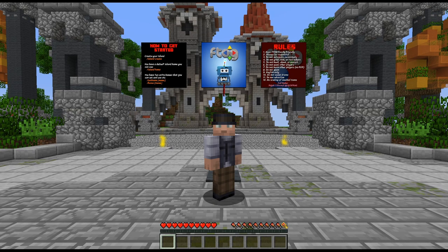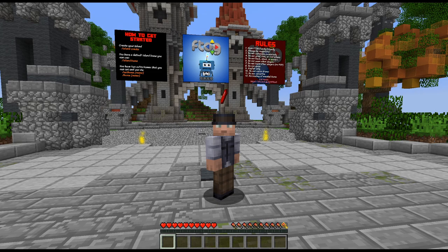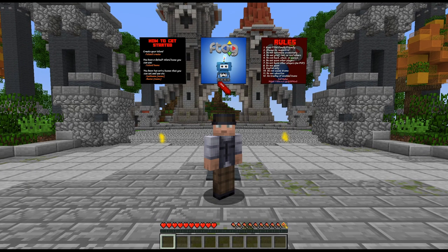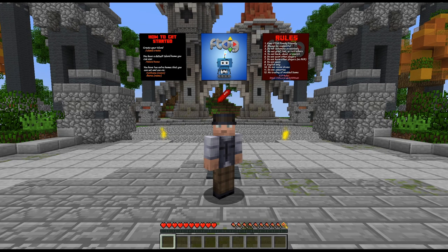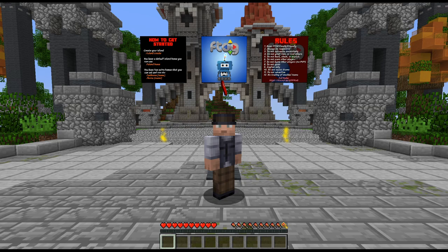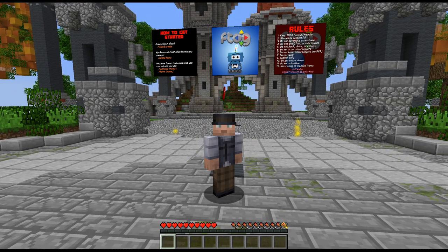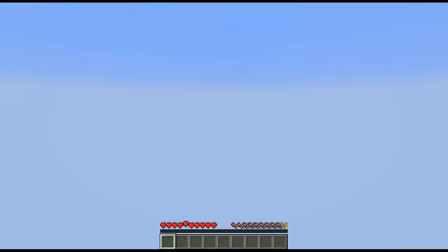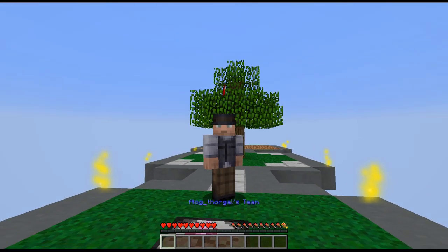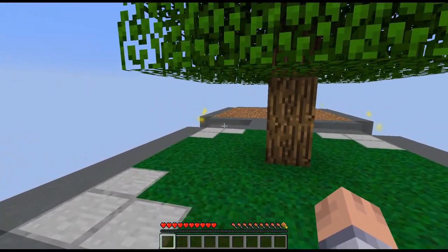There are barely any changes to the mod pack at all. The only thing I took out was the island visit command, because I don't like people going around looking at everybody's builds in spectator mode. You need to request via TPA to visit somebody else's island. Up here it shows you exactly what you need to do to get started. I already created my island and here we are — we got a little transmutation table, a tree, and some dirt.